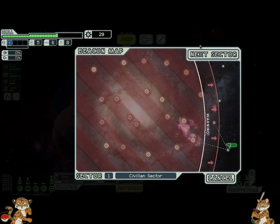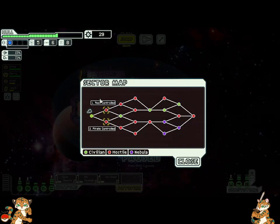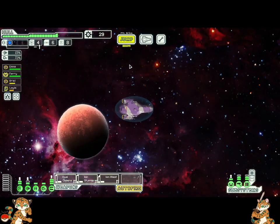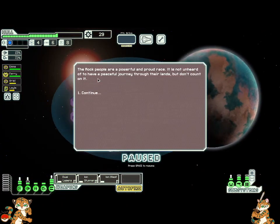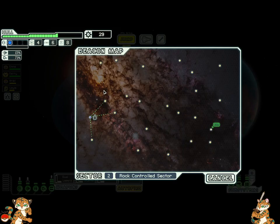Good morning everybody. Welcome to another episode of FTL. This is deadm5337, and we are heading to the rock-controlled nebula section of space. The rock people are a powerful and proud race. It is not unheard of to have a peaceful journey through their lands, but don't count on it. Continue.